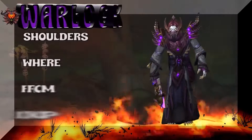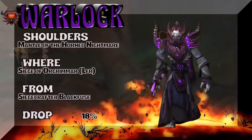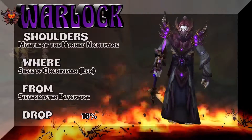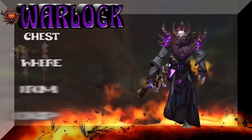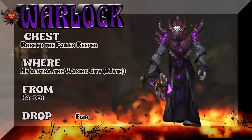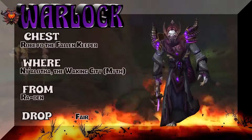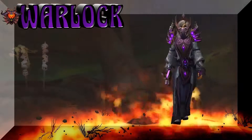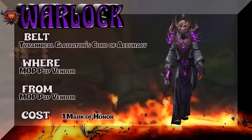Purple always works for Warlocks, especially undead Warlocks. Now this particular set is a bit of a conundrum because I have a Horde-only headpiece and an Alliance-only belt. So if you're Horde or Alliance, you're going to have to do a little creativity depending on your faction. But the rest of this really works pretty well. I think the head would be a lot easier to replace — a lot of people hide that. But that belt is certainly something that really works with this set.